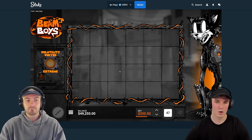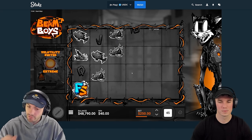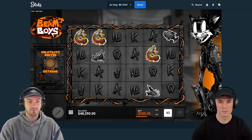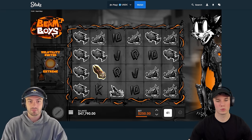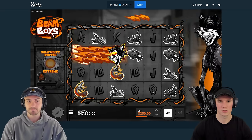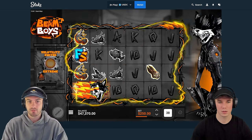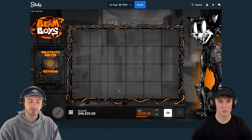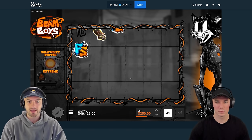Hopefully this doesn't just rip our balance. I want to mess around with that volatility switch too — turn it off extreme and turn it down to normal and see what happens. Yeah, we're on extreme right now. It's a profitable spin but no action so far. Still super early. For those who don't know, we were kind of waiting on that cat to come in.